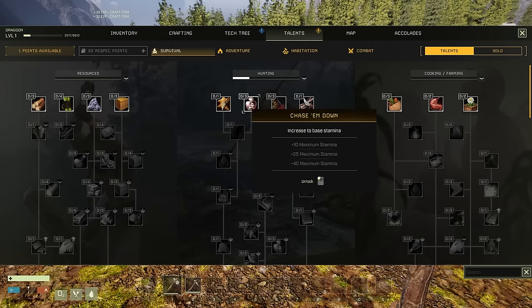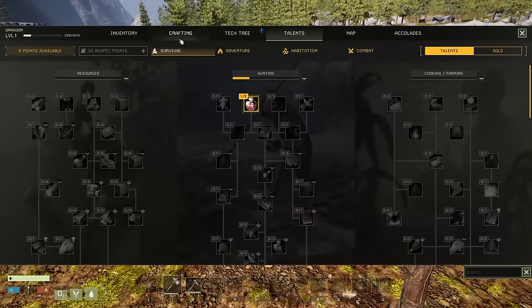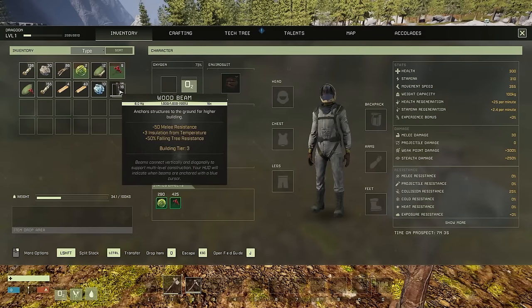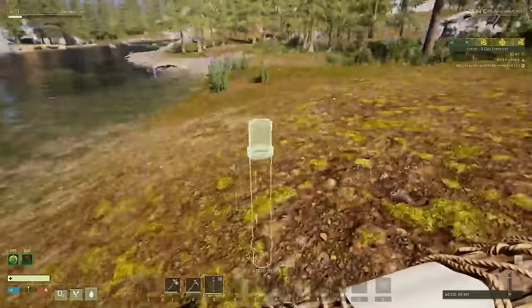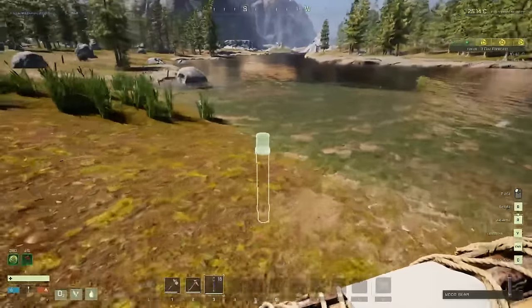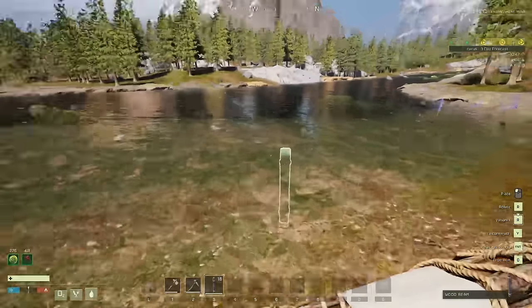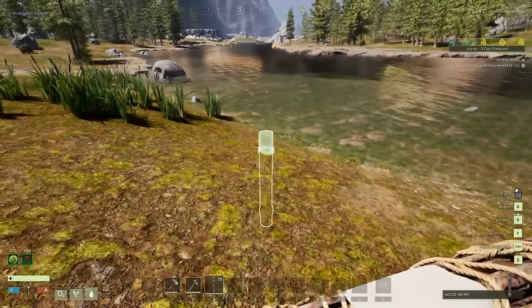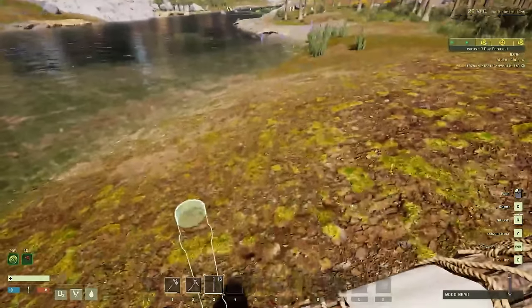Butchers - you get more meat and things from animals. Increases the base stamina - so I'm going to increase base stamina because stamina is always a killer. That funny noise meant my bowl's ready. Let's see, I want to go out into the water, let's say a bit of a platform here which is ground. So I think I'll start here.